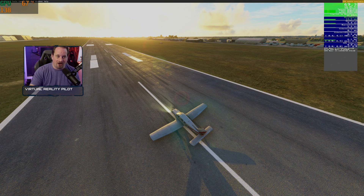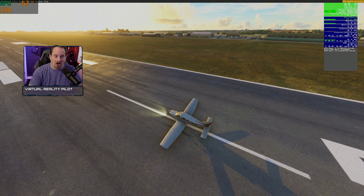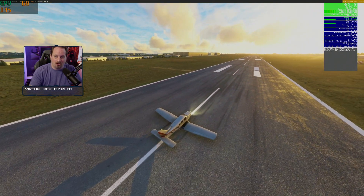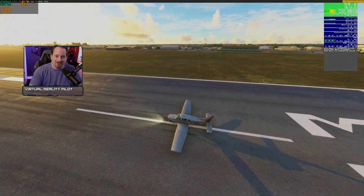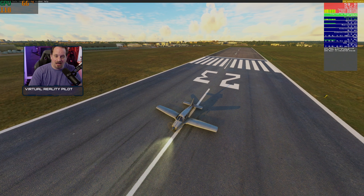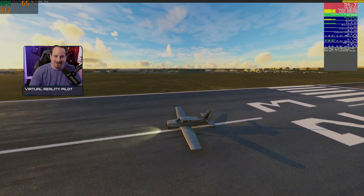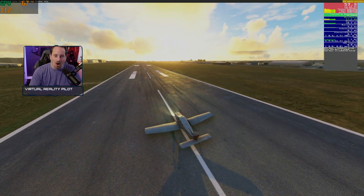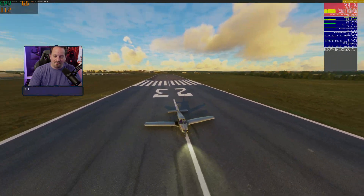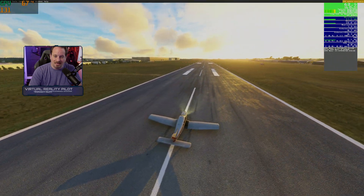You can see that the MSI Afterburner frame counter has leapt up in excess of 130 frames per second, just touching 140. And you can see that the in-game frame counter is half of that. It is quite noticeably smoother — this is very, very impressive performance indeed.